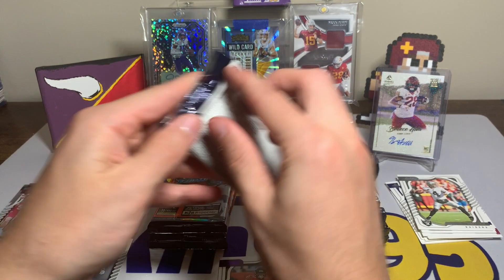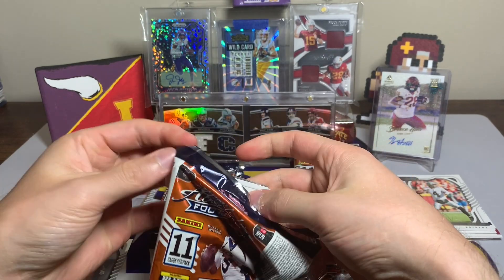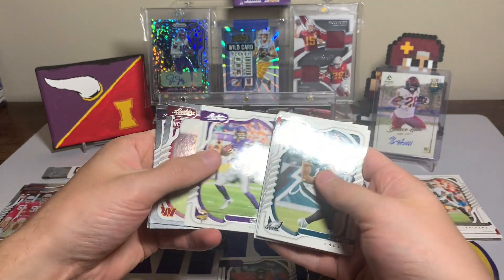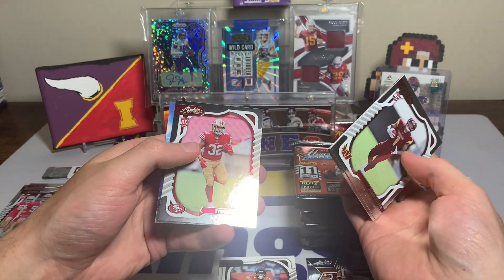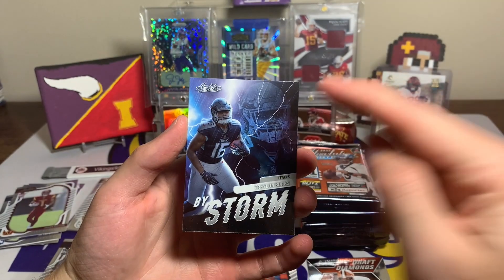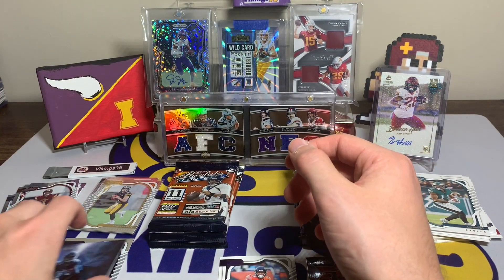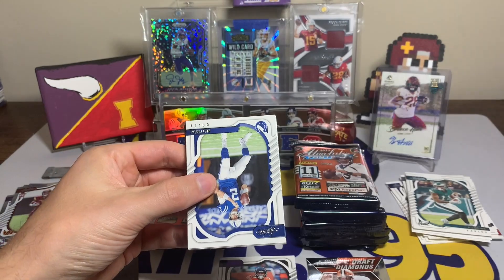I'll sleeve up the Kenny Pickett. Pack three: A.J. Brown, Travis Kelce, Najee Harris, Michael Thomas, Devin McCourty, Cooper Kupp, Kirk Cousins, Johaan Dotson rookie, Jelani Woods rookie, Tyron Davis-Price rookie, and a Treylon Burks By Storm. I think Breeze Hall has a By Storm card too — hopefully I can hit it eventually. Treylon Burks — decent wide receiver for the Titans.